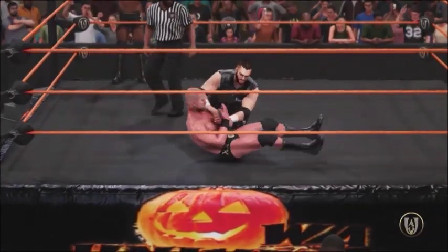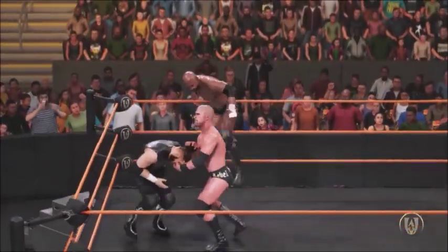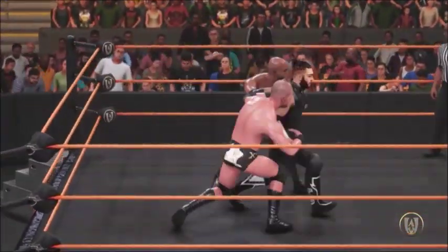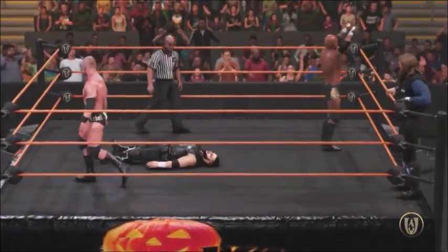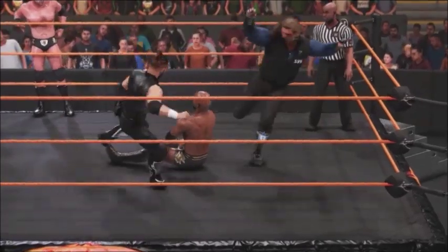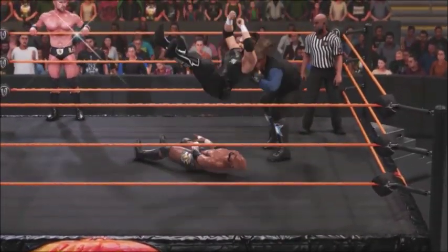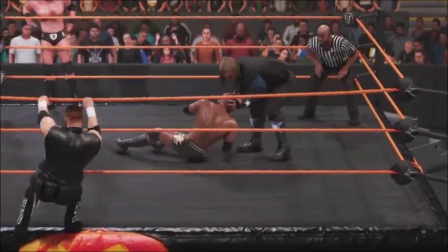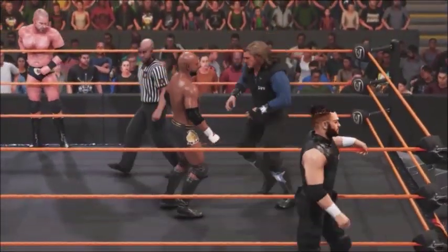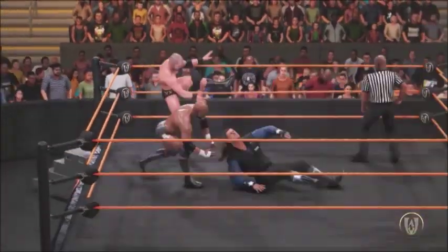Next up, we've got SCU versus SBU, and this of course is as good as it used to be between these two teams — two teams coming back from 2019, and two-thirds of the UWA Trios Champions. SBU's Flip Gordon and Sergeant, now named Chief Dwight, will take it to SCU once again. Much like the first match, this was very back and forth with the tag team combination between SBU and SoCal Uncensored.